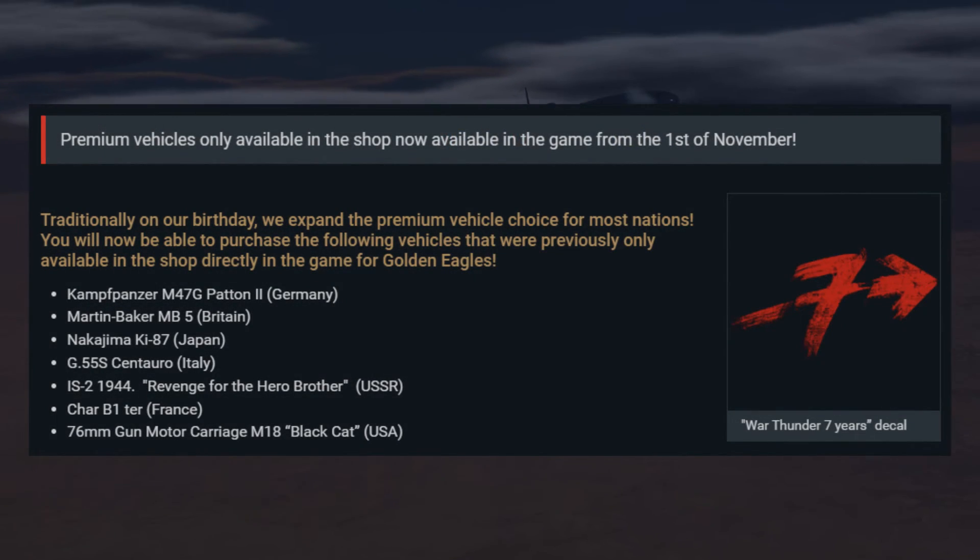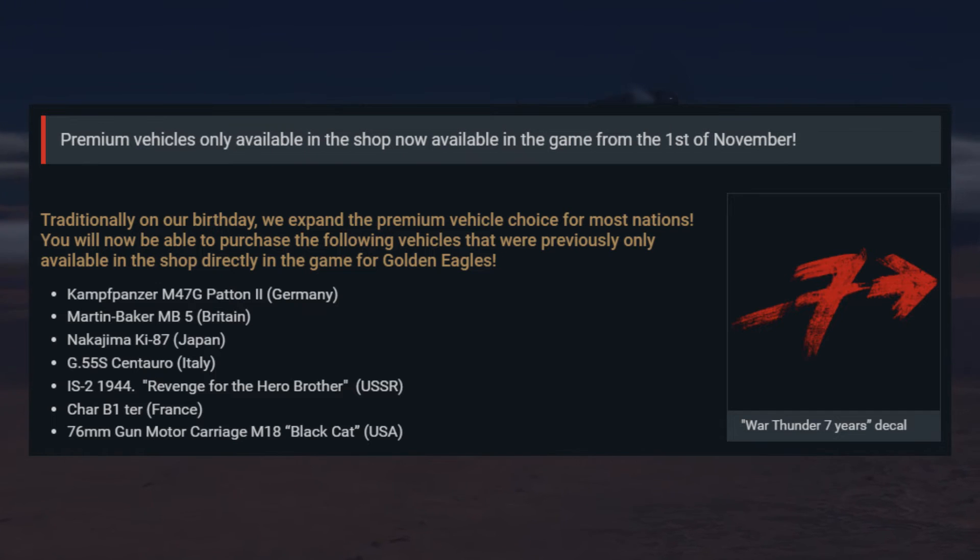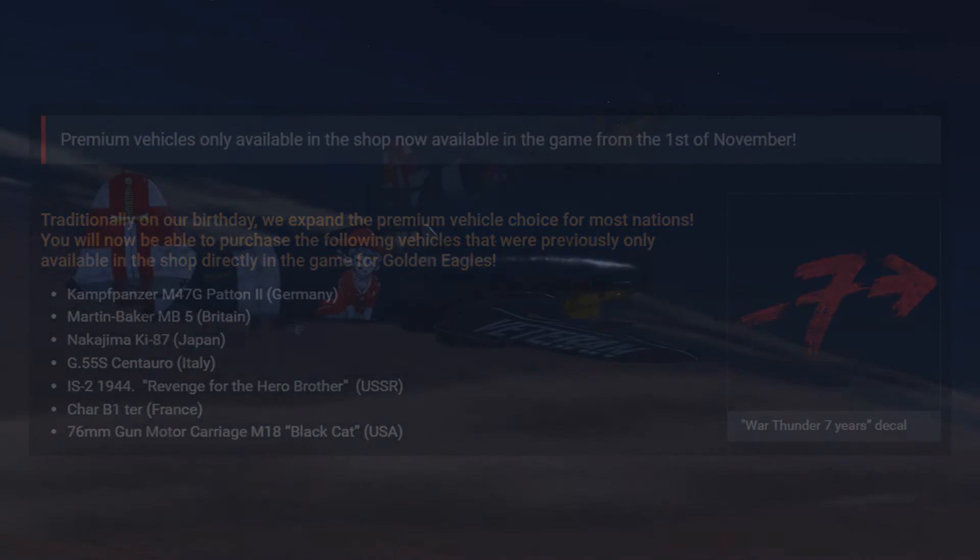Alright lads, today I'm going to be talking about the G55S Centauro. This plane was removed from the Gaijin store a few months ago, but with the 7 year anniversary of War Thunder, the G55S is one of the planes being brought back for a week. If we look at the post made by Gaijin, we can see that several older premiums are being re-released. These vehicles are available to purchase for Golden Eagles from the 1st of November to the 5th of November.